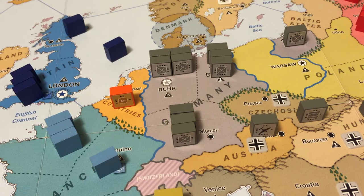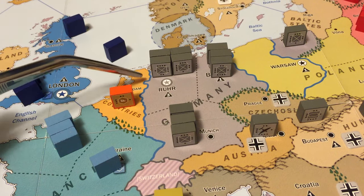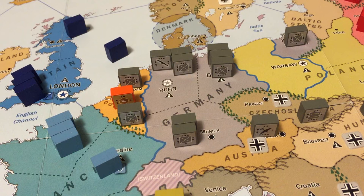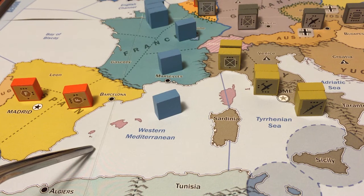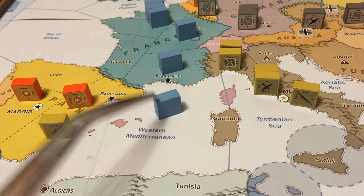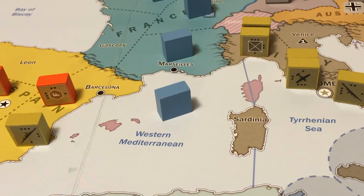The Axis begins its unit moves with 6 available. They move two units across the river border into the Low Countries - each river border allows movement of 2 ground units per movement phase. Then the Axis moves 3 Italian units: a fleet with movement allowance of 3 moves through two sea areas to finish in Barcelona.